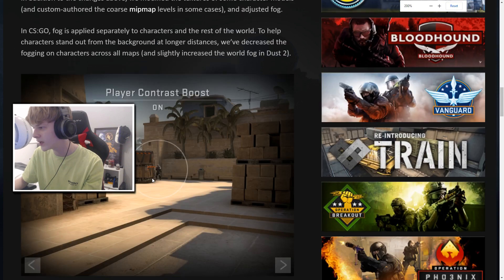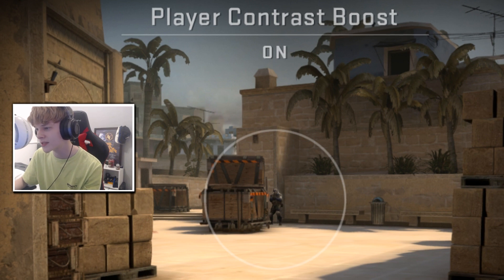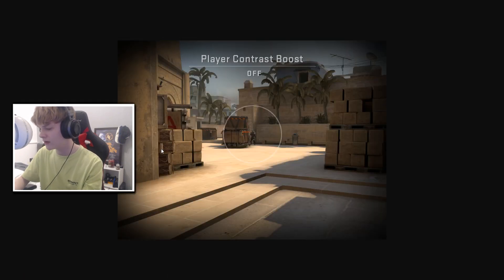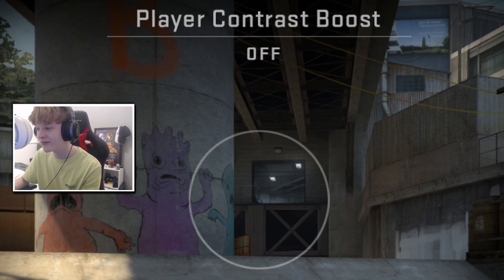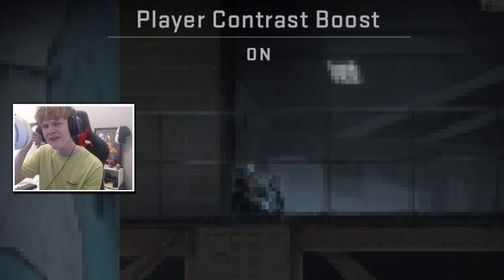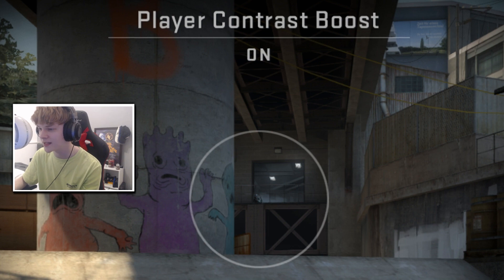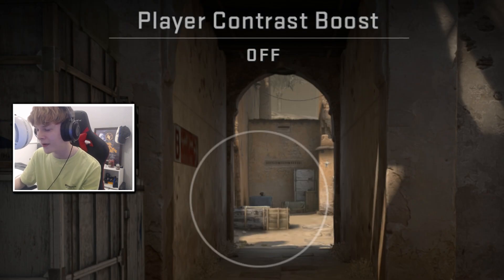Here are some examples — on Mirage without and with the player contrast, the CT model just pops so much more than it would by default. There's a tiny white glow around it and the darker colors of the sleeves and legs stand out more as well. Here's another example on Overpass in Heaven — it's night and day even from this distance. There's a zoomed-in example too where you can see that glow, the halo effect they called it, even more clearly. It just makes the enemy so much easier to see as it stands out from the similarly colored background.